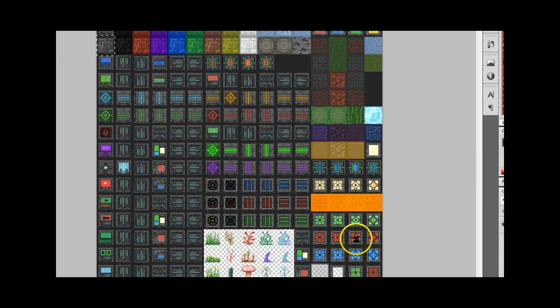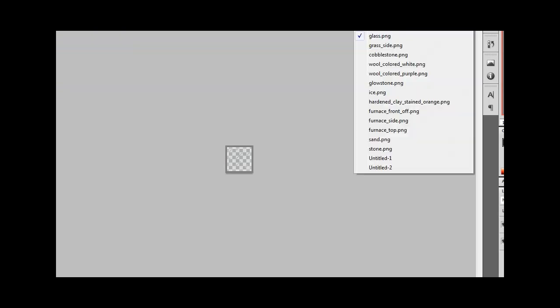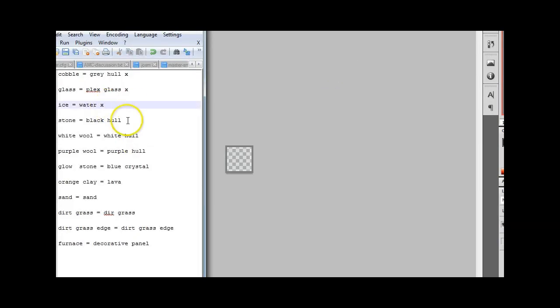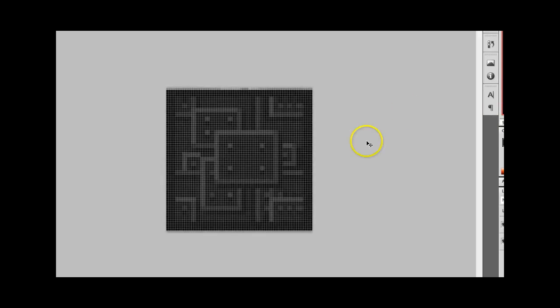It's fairly straightforward — just go through your resource packs and manually edit each of the textures, cutting and pasting from the StarMade texture pack. Of course I did glass, grey hull, white hull, purple hull, ice.